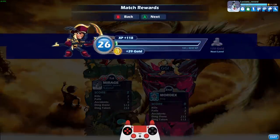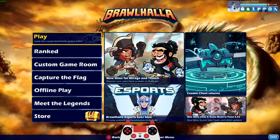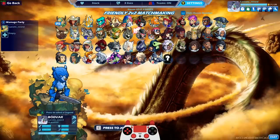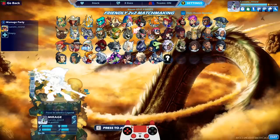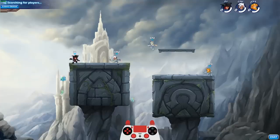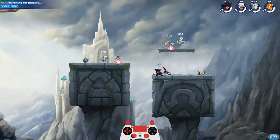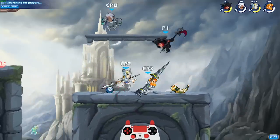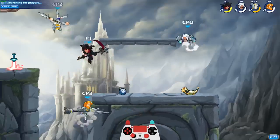Alright, let's try out Corsair Mirage in 2v2 real quick. Excuse me guys — I think I have a cold now. Let's do black again and do friendly 2v2s. Maybe I'll get another pirate for my teammate — that would be so cool.